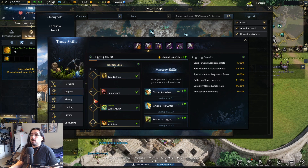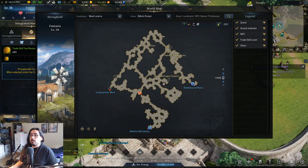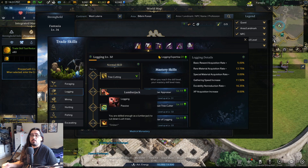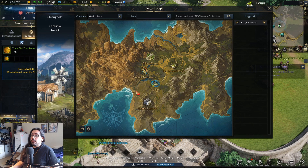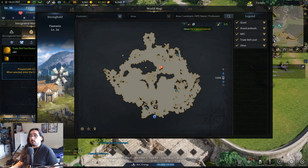For logging, like I said in the too long didn't watch, you want to go to Bilbran Forest. There's a ton of wood all around here and along the edges. This is probably the best place to level wood cutting in tier 1. Just get to level 10 — you should be able to hit it pretty easily, maybe a day or two worth of energy. After that, the best spot in tier 2 is Azure Wind Isle.